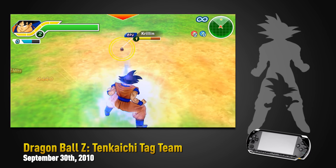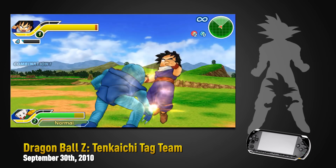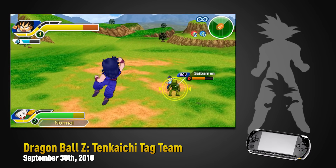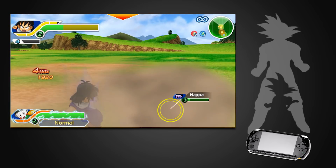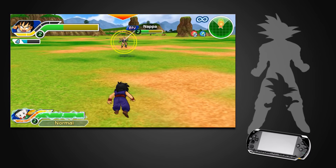It was pretty much Tenkaichi, but both you and your teammate would fight against the enemy at the same time. Both characters would be on screen, and if the enemy had a teammate as well, they would all be on screen — the Tenkaichi system but with 4 characters fighting simultaneously. This could get chaotic and confusing very fast, but it wasn't a bad game by any means. It was also the last game on the PSP, and it was not the worst way to close that chapter.